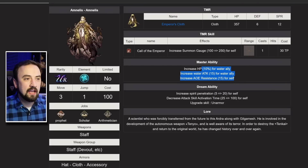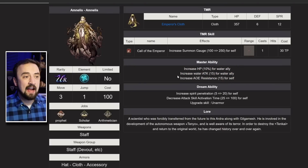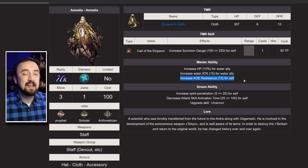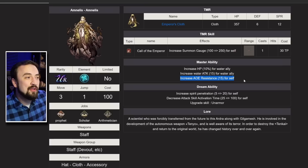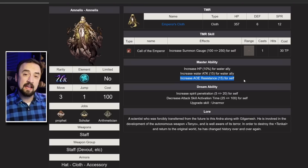Her master ability looks really short on paper. She's got her group buff with HP and Water attack up, and then 15 AoE resist. Technically, her whole master ability is just 15 AoE resist, but that's pretty good. Water's an element that has a really strong tank in Celis already, so have her walk up with Celis and absorb some of that AoE damage. I would have liked to see maybe a little more DPS in there, but we'll see what the rest of her kit makes up for it.